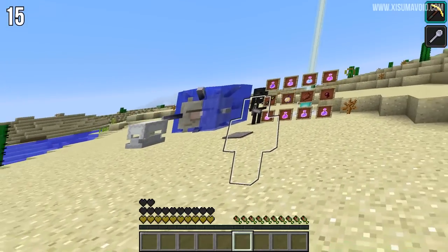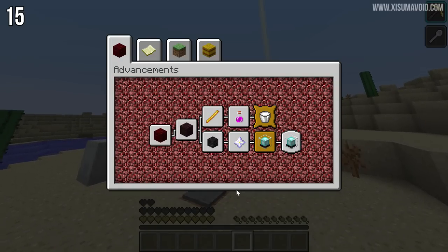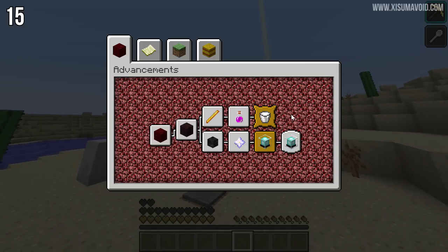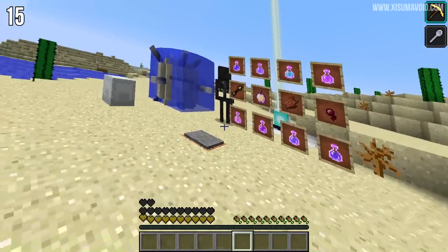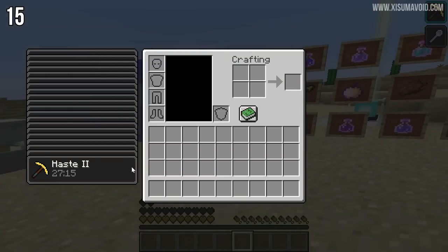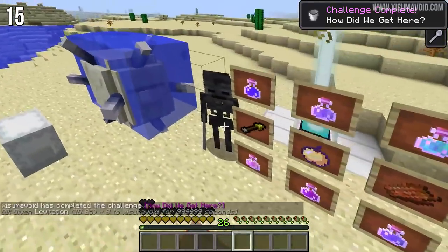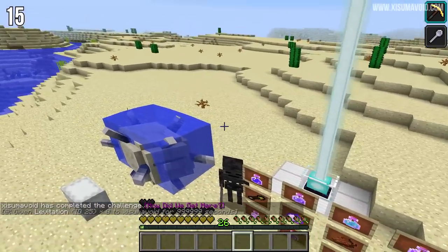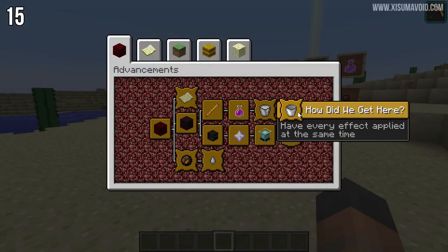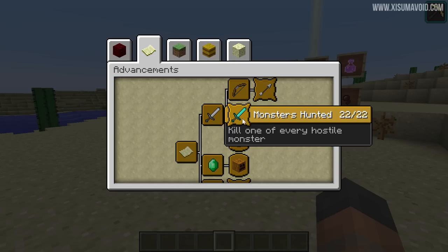There is a secret advancement — if we go into the Nether tab you can see the last visible one is 'A Furious Cocktail.' There's actually another one hidden behind that called 'How Did We Get Here,' and it's possible to do it in survival Minecraft. You require a lot of effects all at once — you can see we have tons of effects applied, all obtainable in survival. The last one I need is levitation — and there we go, challenge complete: 'How Did We Get Here.' It also gave me a thousand experience points. All challenge advancements — marked with special icons — give you an XP reward when you complete them.